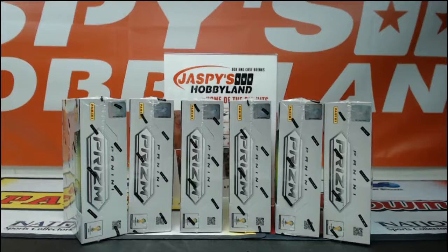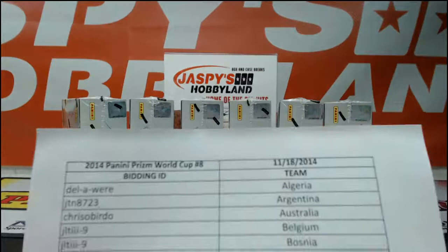2014 Panini Prism World Cup. We broke six boxes last night, going to break six more tonight, and then we'll have another fresh case tomorrow. You can visit stores.ebay.com and start bidding on those teams there. Fresh case tomorrow, last half of yesterday's case tonight. Here are names and teams per usual.